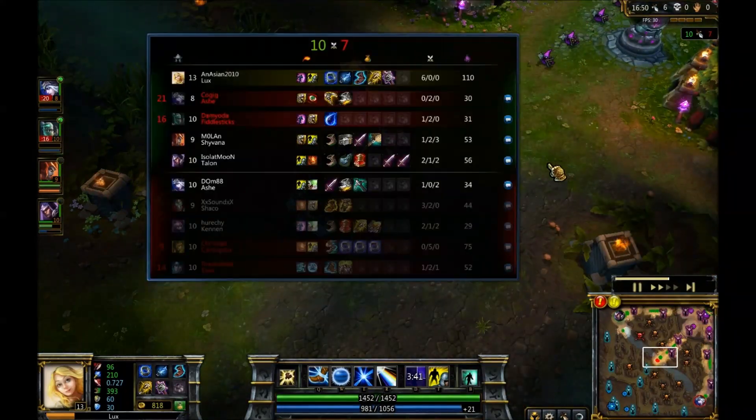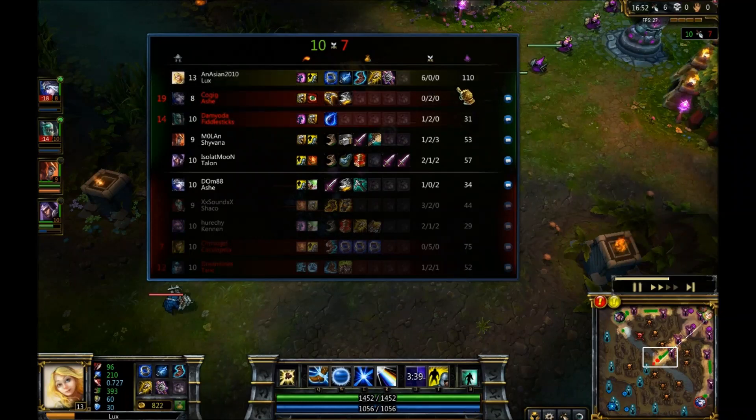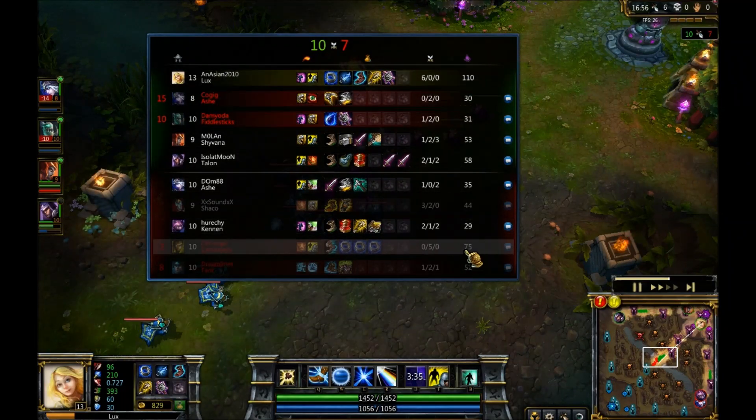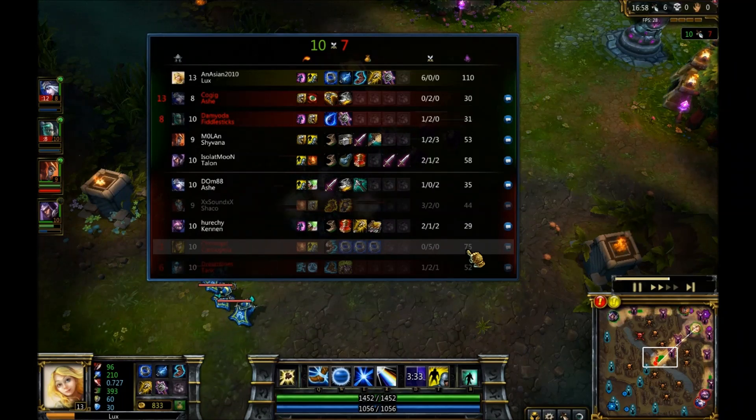It's 10 to 7 overall. I'm going 6 and 0, with 110 CS. I've reached 100 CS before anyone else. Cassiopeia has only gotten 4 CS in the time I've gotten 10 more. This is starting to be pretty bad for her.